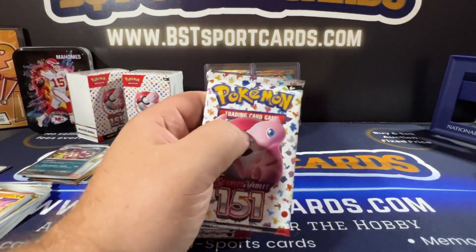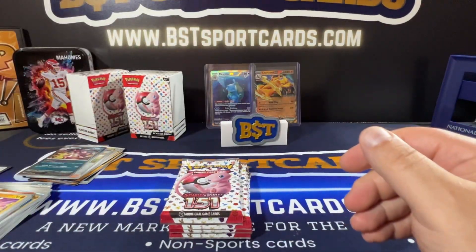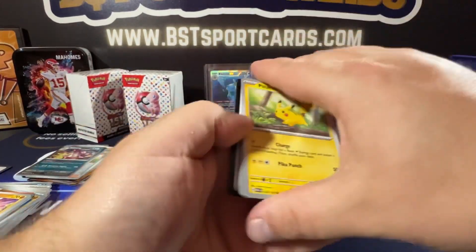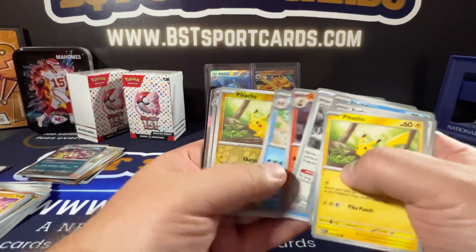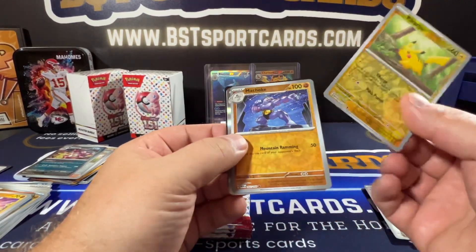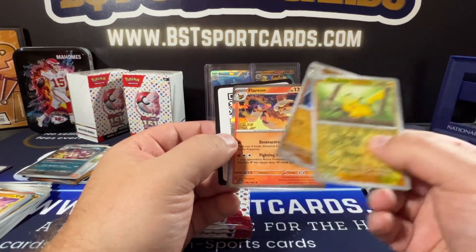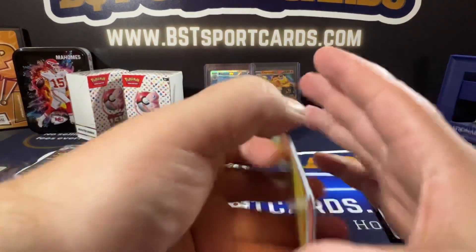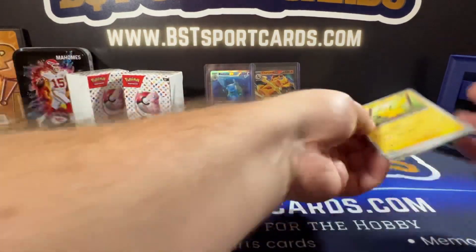Alright, here we go — next group. Pikachu. There's a Pikachu hollow, I guess — that's what this would be called. Flareon, Machoke, and that Pikachu. Pretty cool. There's a base Pikachu.